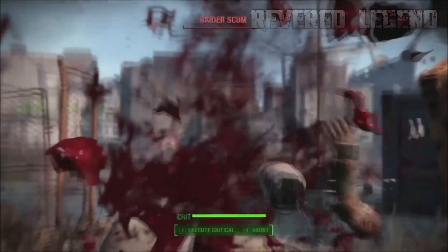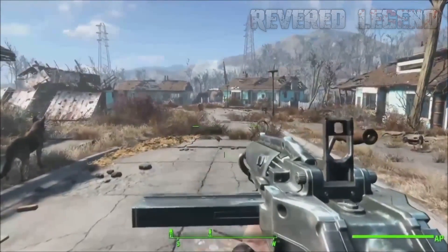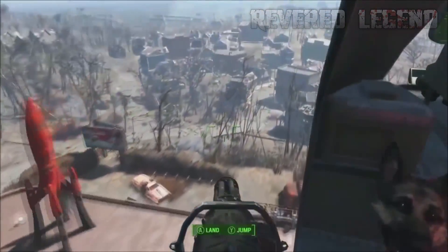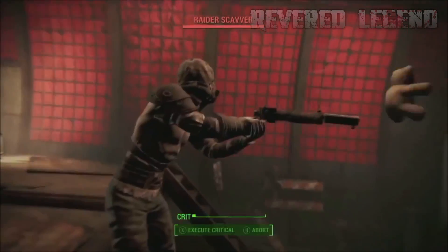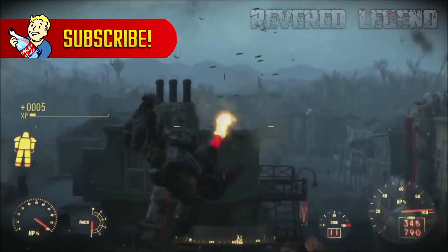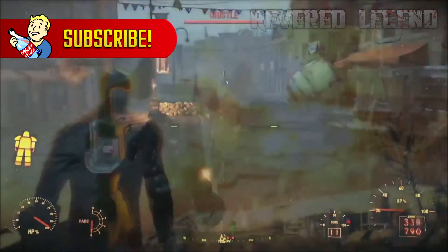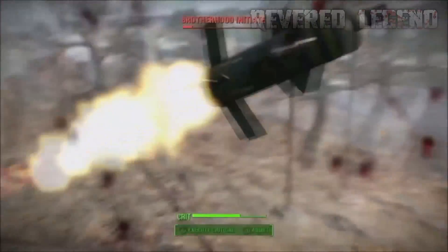My best guess is that maybe we'll be able to call it in. We've seen that you can call in a Vertibird by throwing a flare and it'll come pick you up so you can use the minigun — maybe it works the same way and a Vertibird drops the armor off wherever you are in battle. That does seem unlikely though, because it's in your garage and it doesn't really make sense that a Vertibird and a Brotherhood member would just be waiting to drop your armor whenever you need it.